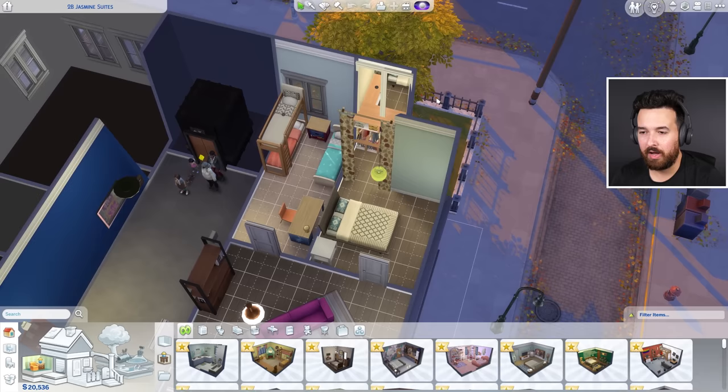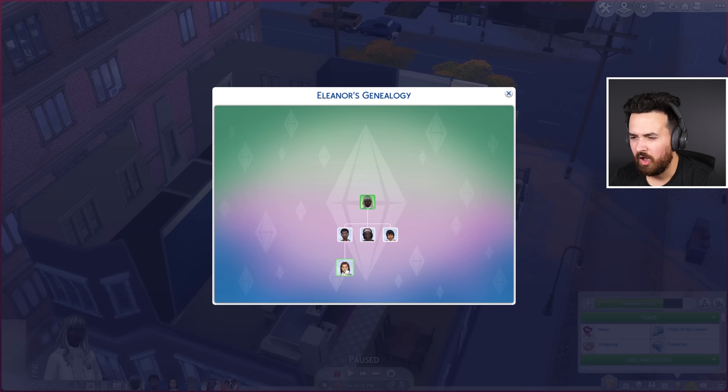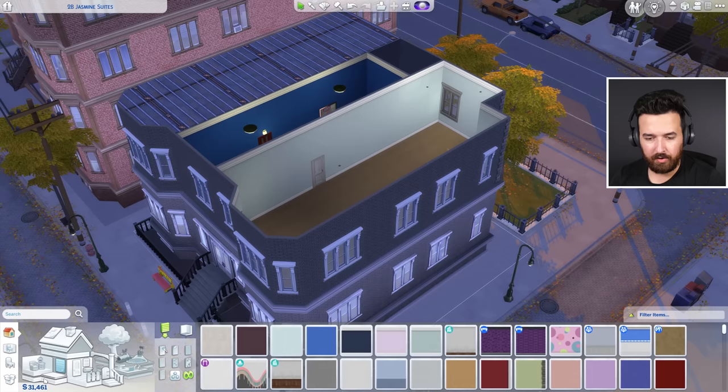Ideally I'd like maybe three bedrooms — I'm thinking Sophie and her daughter can share a room. Actually, Sophie's daughter is a child, not the toddler. Let's see what we can do — I'm going to gut this place first. We're going to try to use the money they have, and may cheat money if we don't have enough. We've got 31,000 simoleons to work with.